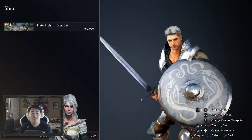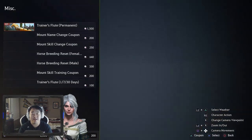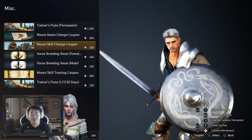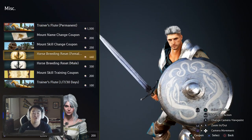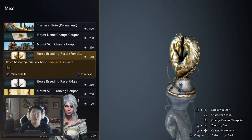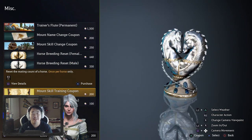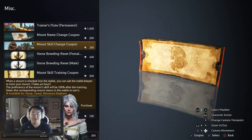Horse gear, ship gear, wagons - there's nothing in wagons right now - and miscellaneous for horses and ships. Pretty much everything is just what it says it is. Not a whole lot of stuff I would buy here. The horse breeding stuff is kind of the only thing I would buy here. Mount skill change and mount skill training coupons are alright, but those are about the only things.